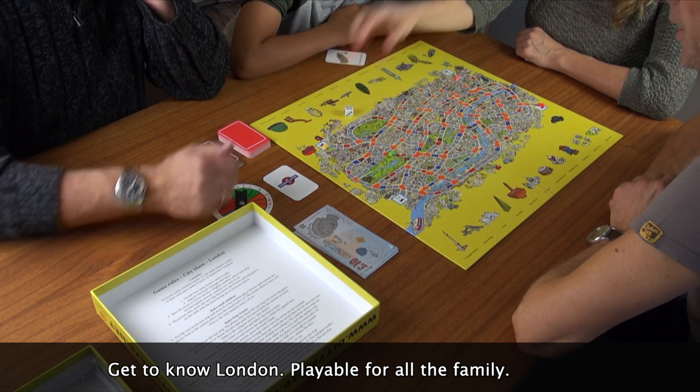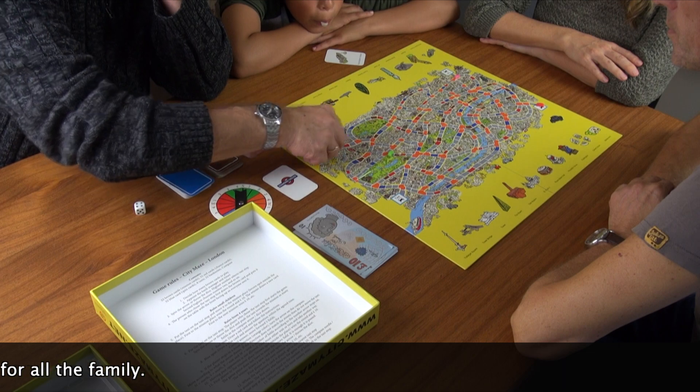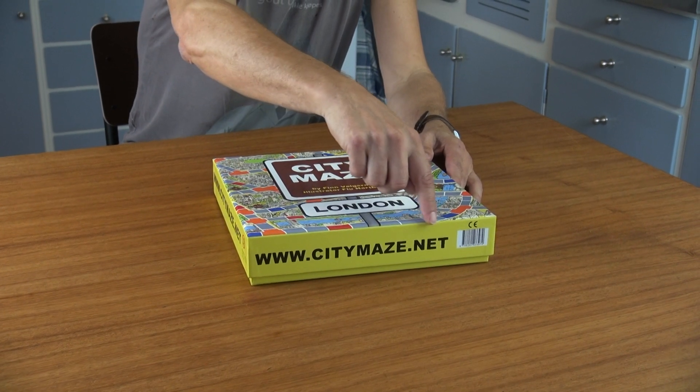The first player to the mission place is rewarded ten pounds. Draw a new mission card and move on. The richest player is the winner. Back to the monument — the district line is partially closed between Heathrow Gateway and Tunnel Green.